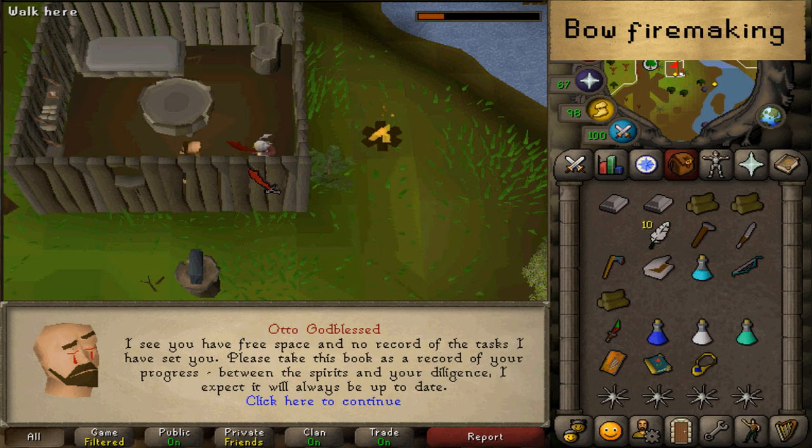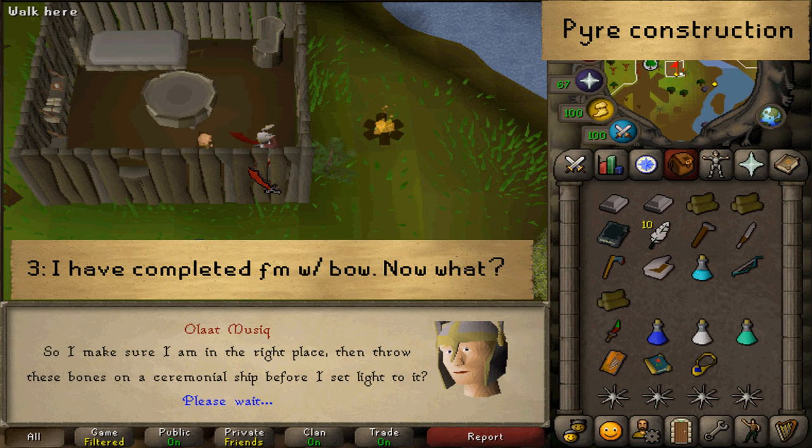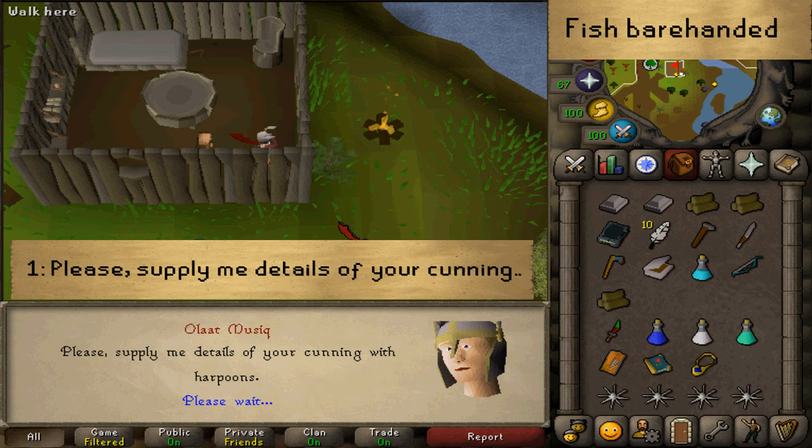After you've clicked to continue, let's talk to Otto again and select Option 3, 1, 3. He's explaining how to construct a Pyre. By doing so, he has now also taught you how to get inside the Ancient Cavern to get your hands on some chewed or mangled bones which are needed to construct it. But constructing a Pyre is not needed because it will not progress you in any way. You have now gained access into the Ancient Cavern, which is the main unlock anyway. So let's select Option 1, 1, 1, 2.